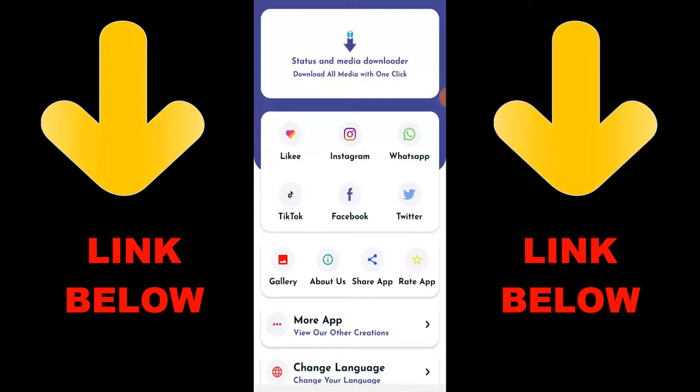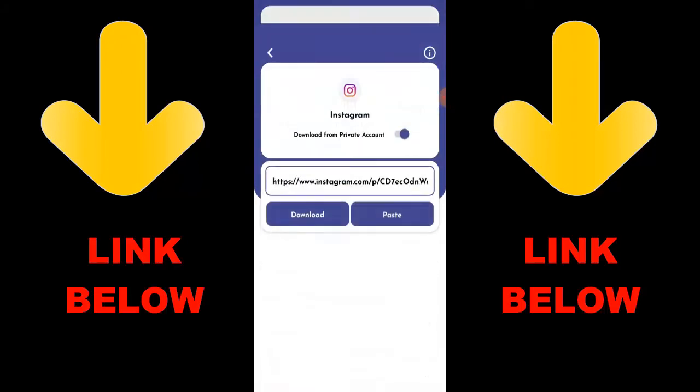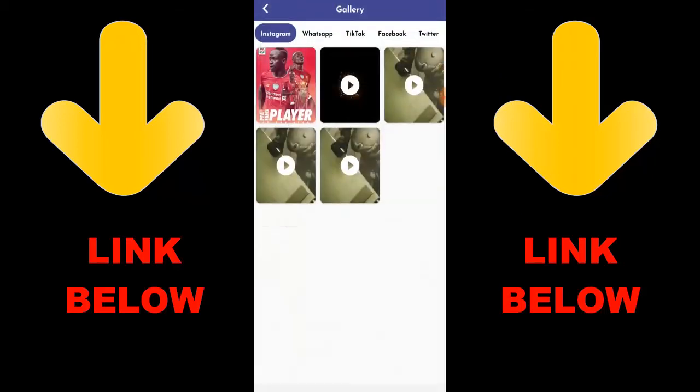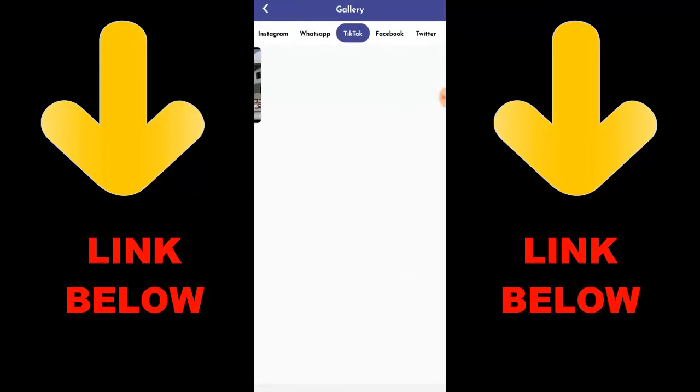Check out this trending app called Status Media Downloader — download all media with one click. You can download any videos or pictures from Instagram, WhatsApp, TikTok, Facebook, and Twitter all in one click. Just download the app, copy the link of what you want to download, paste it in the app, and you're done. Check the link down below to get it.